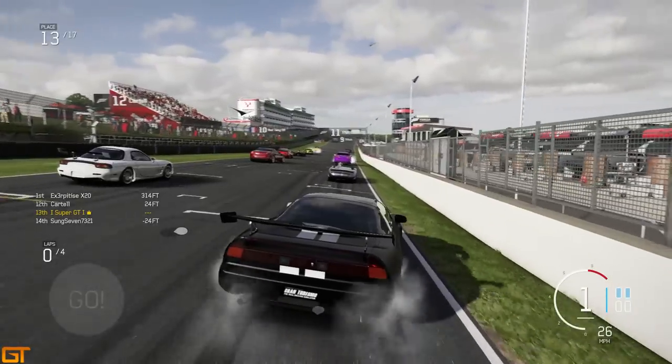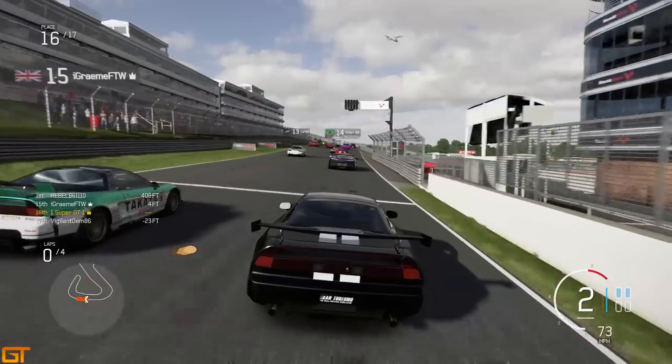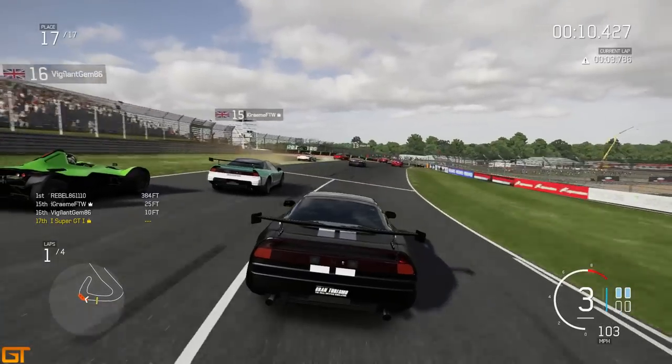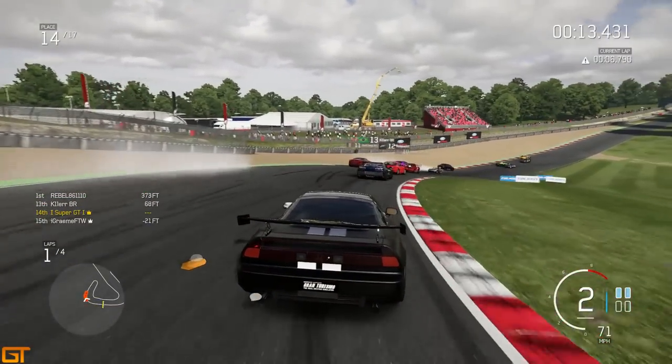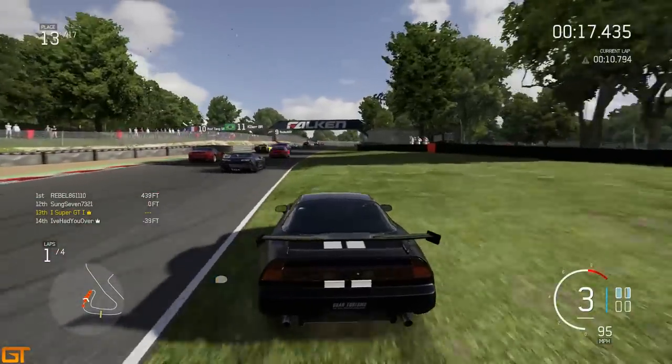We go to Brands Hatch in the Honda NSX. I forget how to drive, go into the wall, come back on. Here we are in 16th out of 17. Let's see where we can get to after a couple of corners. Up the inside of an RX-7 who's just off the track. This mono is going to come back on, come across.